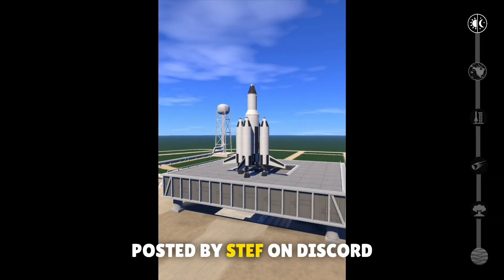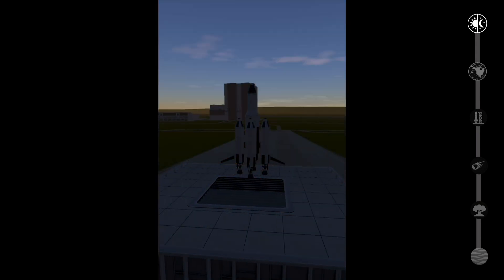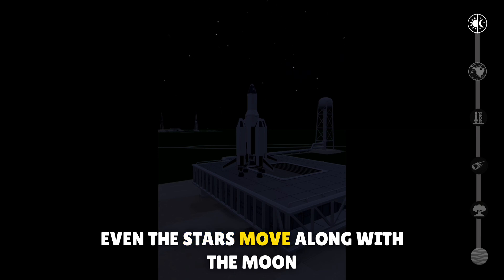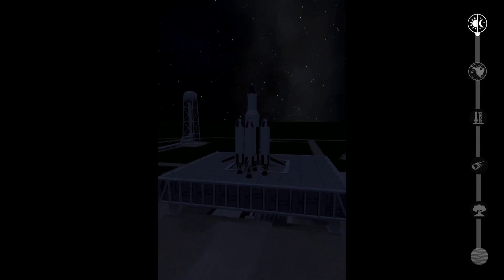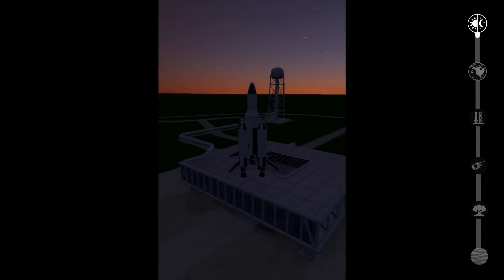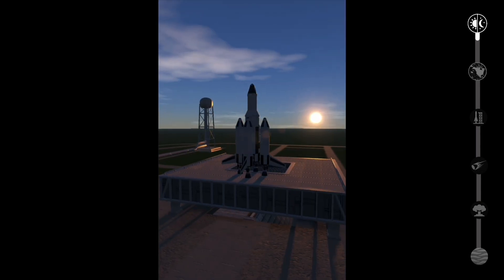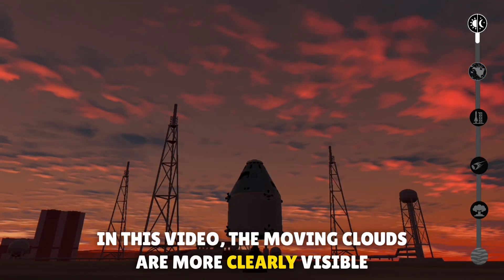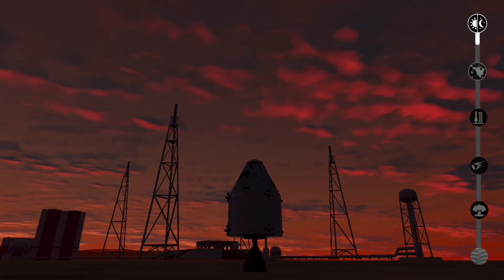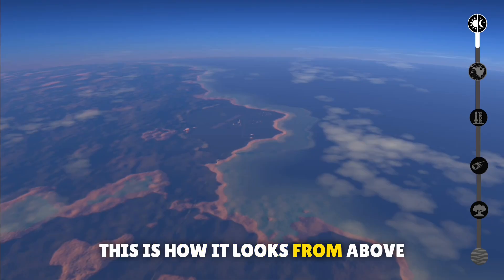Let's first take a look at the day and night cycle. This is a short time lapse posted by Stef on Discord. You can also see the newly added cloud movement. Even the stars move along with the moon. In this video the moving clouds are more clearly visible, and this is how it looks from above.